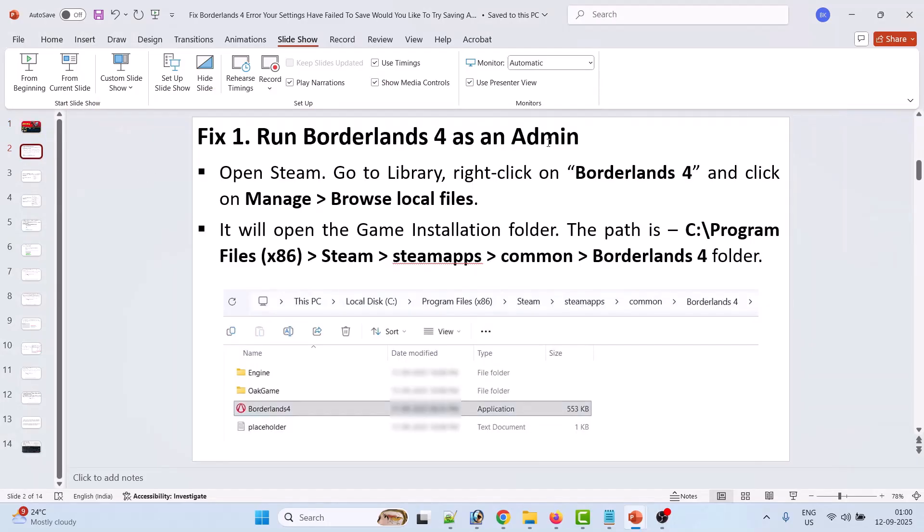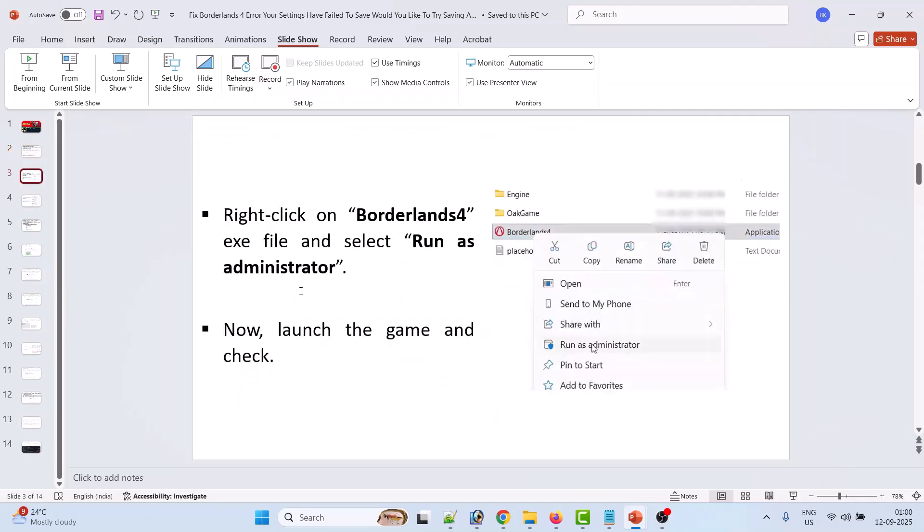The first fix is to run Borderlands 4 as an administrator. Open Steam, go to Library, right-click on Borderlands 4, click on Manage, and then select Browse Local Files. It will open the game installation folder at C:/Program Files (x86)/Steam/steamapps/common/Borderlands 4. Right-click on the Borderlands 4 exe file, select Run as Administrator, then launch the game and check if the problem is solved.